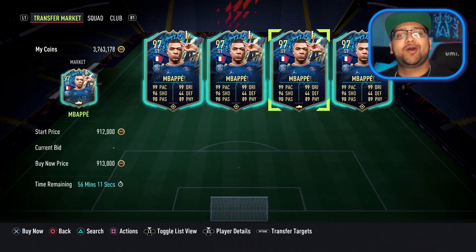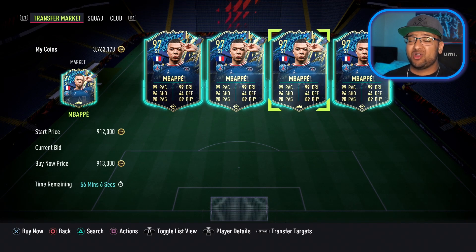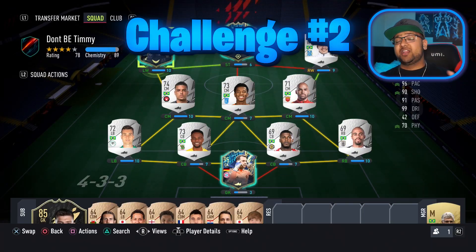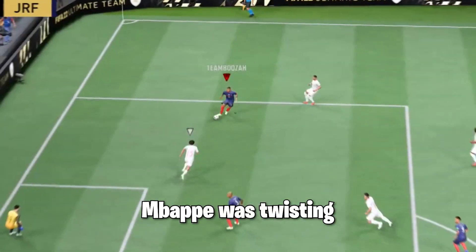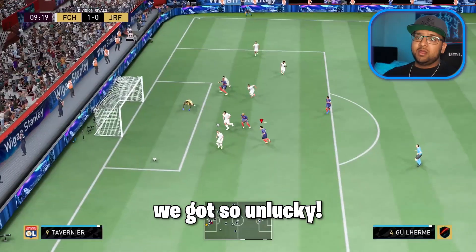Next to Neymar, it's going to be our next upgrade — Neymar's new manager, Kylian Mbappé. Of course he's a five-star skiller. Absolute baller — he's now gone up to 936,000 coins. Challenge number two: dribble past two defenders and score a goal. Mbappé was twisting and turning and we almost made it work, but we got so unlucky.